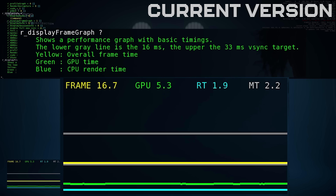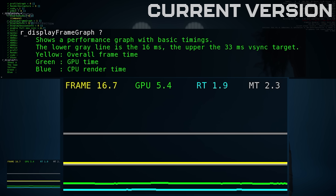The frame time graph has also been updated. It now shows just frame, CPU, and GPU. You can still see the render thread and the main thread stuff in display info, but on the actual graph just those three. For the frame metric, it still has the normal millisecond number as always, but it also now has the FPS number — which is very handy for people who want to quickly read how well the game is performing.